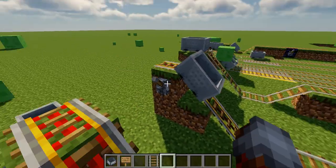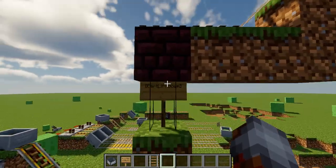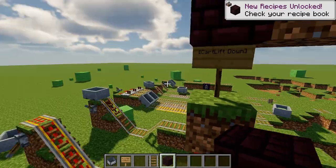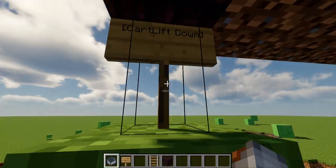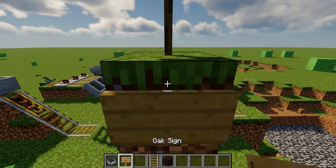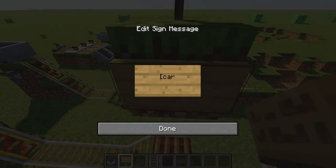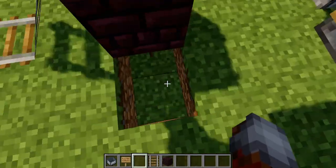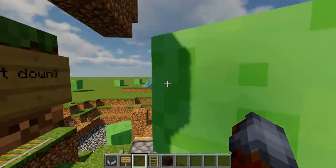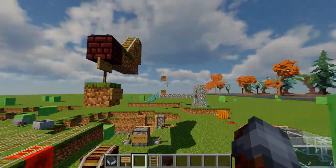The next one will have you all very excited — mine cart elevators. Super cool. It's very easy: you have to do nether bricks below your rail, and right below the nether brick on the second line you do 'car lift down'. On the other sign you can probably guess — 'car lift up'. It works exactly like the player elevators we were showing you earlier, and yeah, it's pretty awesome.